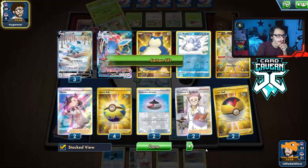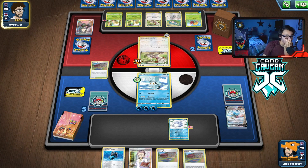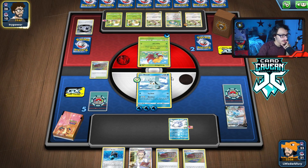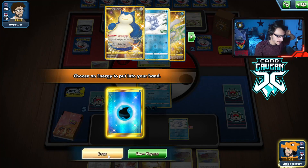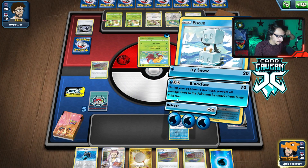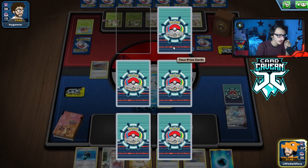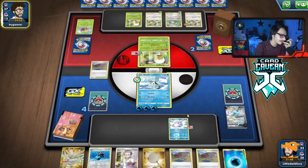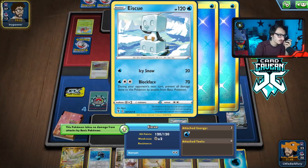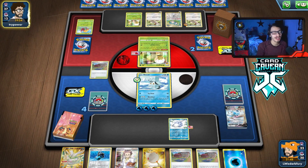They just attached another Twin Energy to the other Smeargle, which I gotta feel is a misplay, because now they can't do Body Slam. I think their win condition has to be Body Slam me. That does open the door a little bit, but not by much. If I find a Boss's Order I'm gonna Boss their Snorlax and try to get damage on it. They probably play a second Snorlax though. If they give me a prize, we can get the other Ice Q off the prizes or Frostmoth. We got Frostmoth.